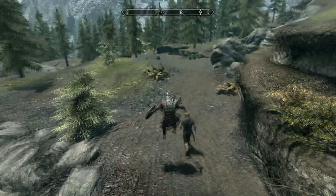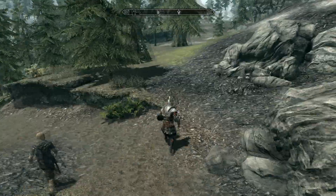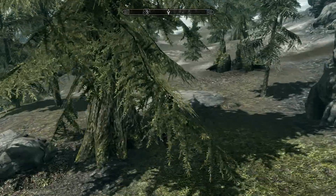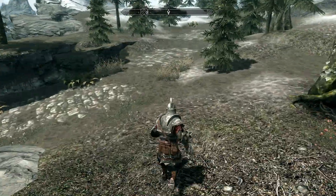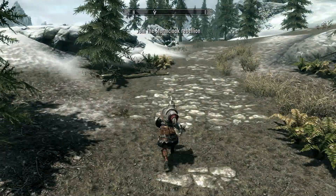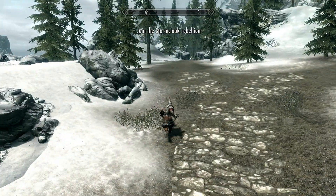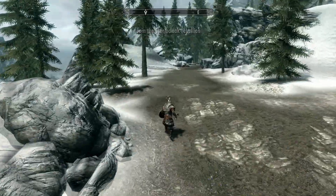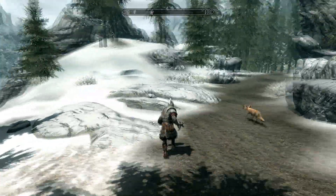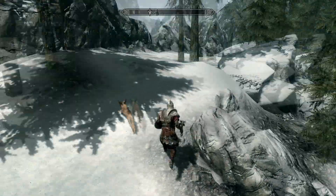One thing I'm getting used to is switching between third-person and first-person view. I prefer third person for running, first person for armed combat, and third person again for healing and blocking. It's a bit hard to get used to — you press a key to toggle between them, and you can also use the scroll wheel. There's no real gameplay difference, it's just personal preference.